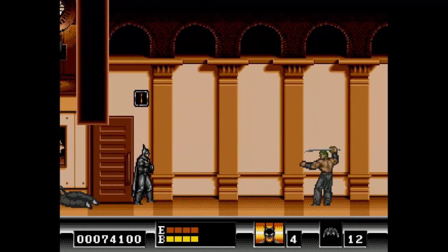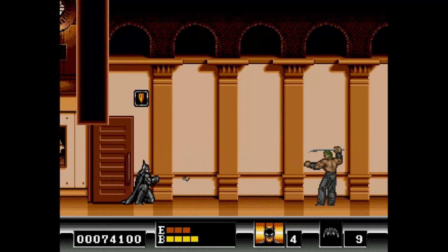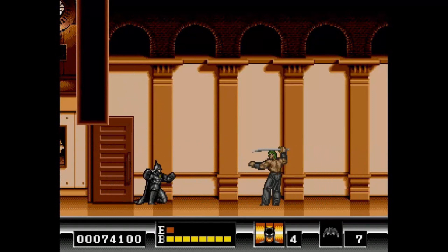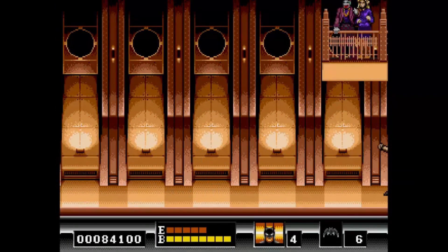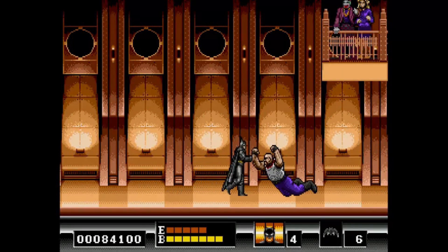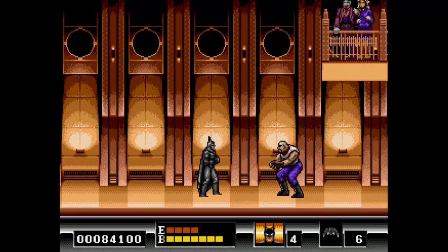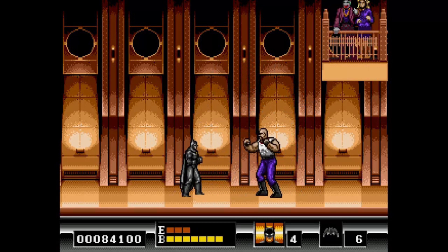I suggest just taking that guy out with the batarangs. He's weird. So here comes the real boss — he'll throw the thing. Just wait. Hit him. He's actually pretty easy.